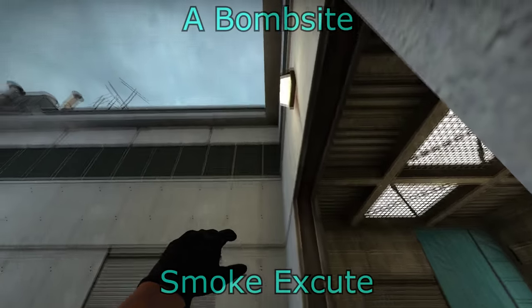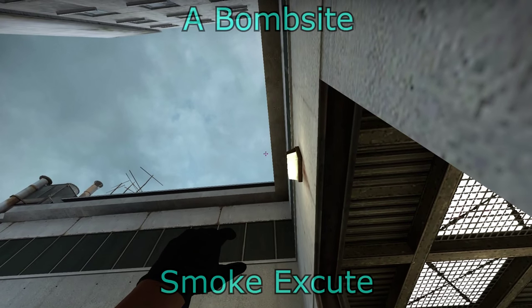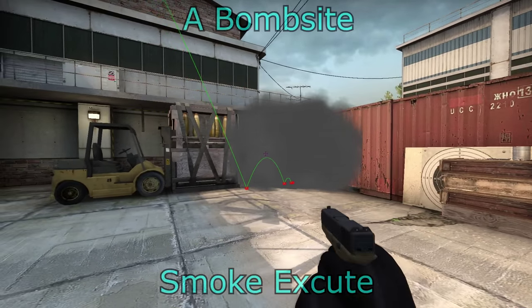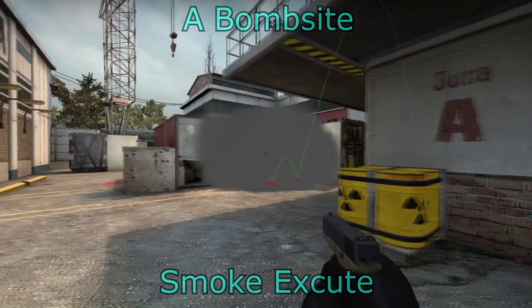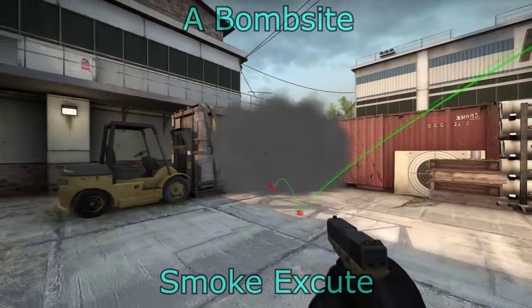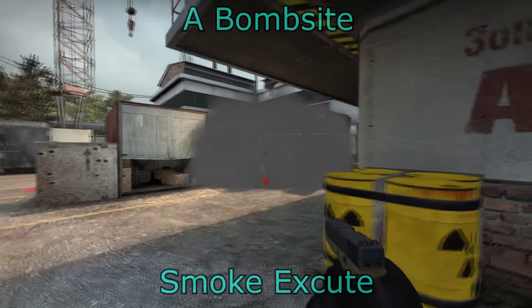The first smoke will be between the forklift and the red box. This smoke can be done from behind A main — it'll land there, blocking off short and truck, stopping people from spotting you coming out of A main. You do have to worry about the forklift, so just be careful there. You can do this from A main as well on a less executed run, and you can do it through smoke if you line it up properly.